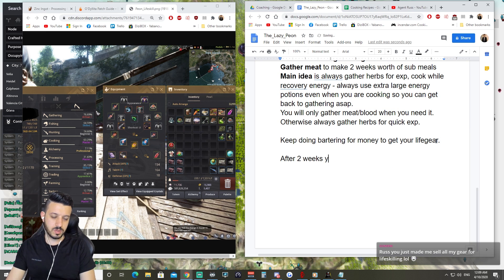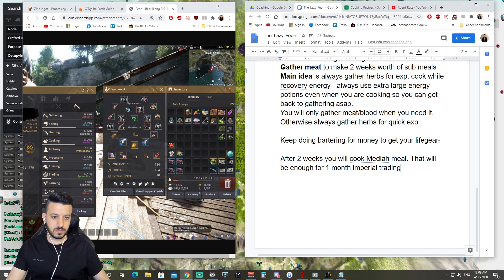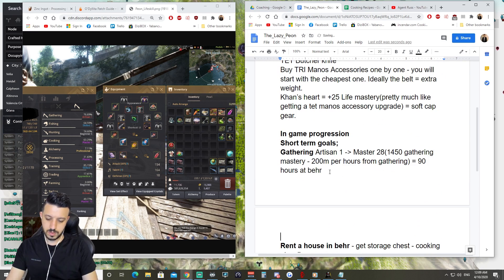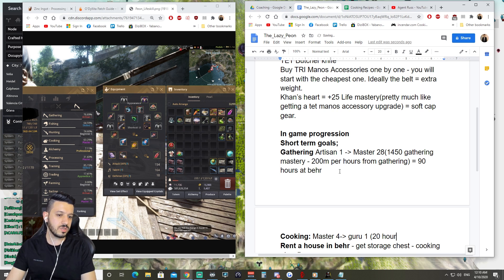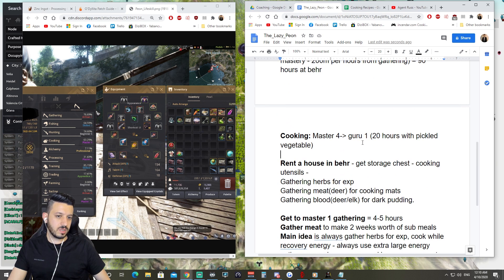After two weeks you will cook Media meal, and that will be enough for one month of imperial trading. Your next short-term goal for cooking is Master 4 — the idea is to get to Guru 1. That will take around 20 hours — if you cook pickled vegetables for 20 hours it should get you to Guru 1 easily. In those two weeks you could easily reach Guru 8 or more.